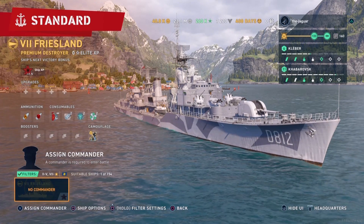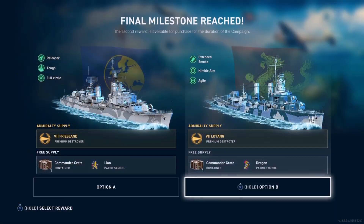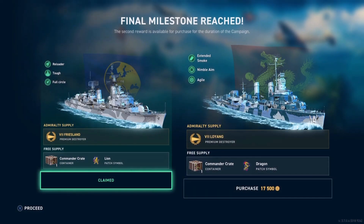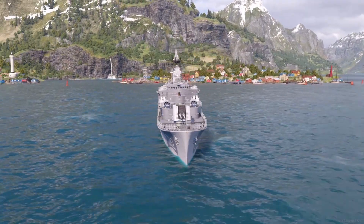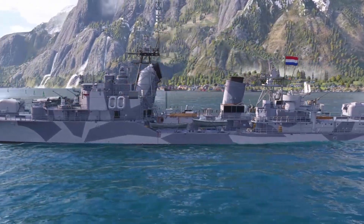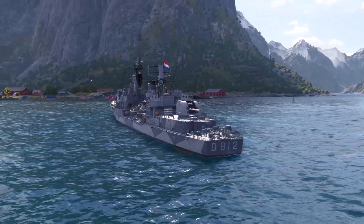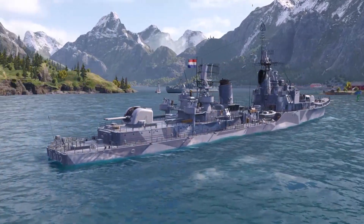This is the Friesland, a Tier 7 Premium Destroyer. It's one of the two reward ships from the Element of Choice campaign. I selected the Friesland because I was very interested in a ship that had a sub 2-second main gun reload time, even though it has no torpedoes. The other ship, the Loyang, I believe is based on the Benson, which I already have. I have a lot of ships with mediocre torpedoes. I have no ships with a sub 2-second main battery reload time. So let's get into it and see what we have.